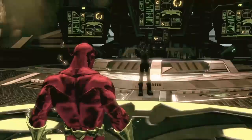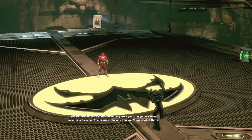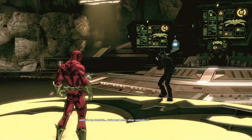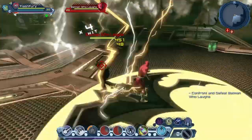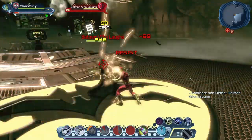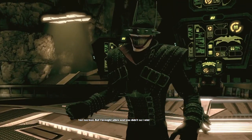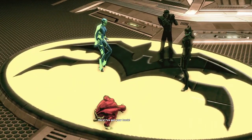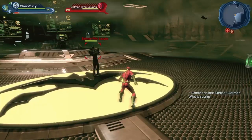Now let's confront the Batman Who Laughs. He says: 'You're here because I need something from you, and you will need something from me. The hilarious thing is you won't know what that is until it's too late.' Also, you may have noticed it lowered our combat rating to 20 — it does that for everyone, so if you see your combat rating go down, it's normal. Oracle has our back — she's so nice.